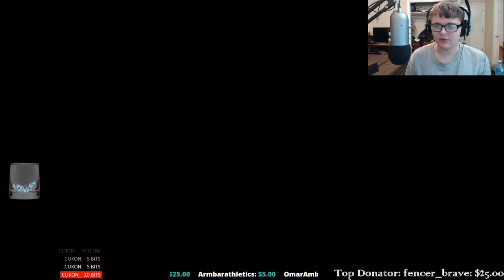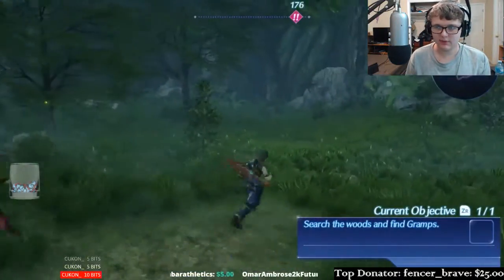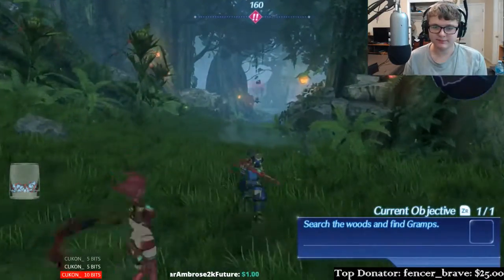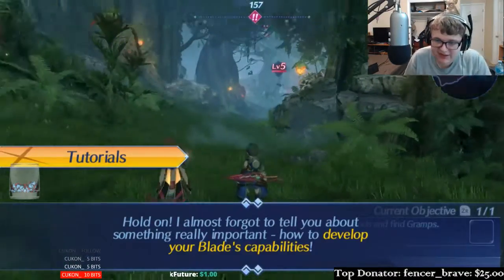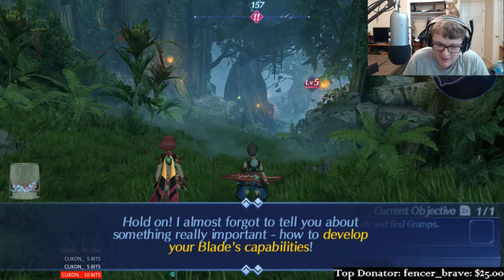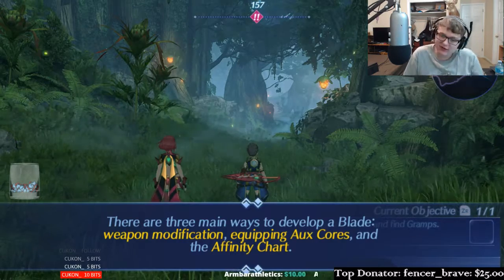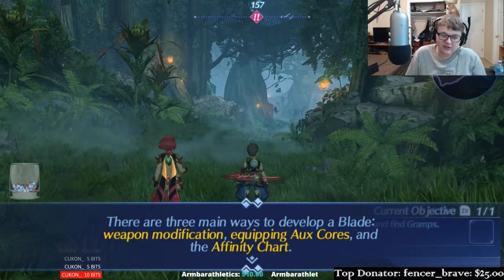There's nothing else we can do really right now. But I almost forgot to tell you something really important: how to develop your blade's capabilities. There are three main ways to develop a blade — weapon modification, equipping aux cores, and the affinity chart.